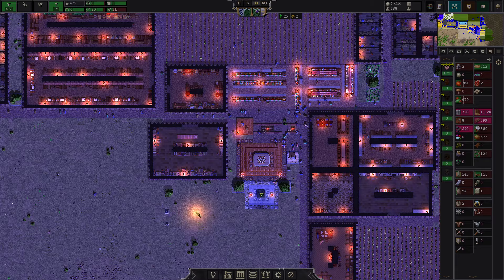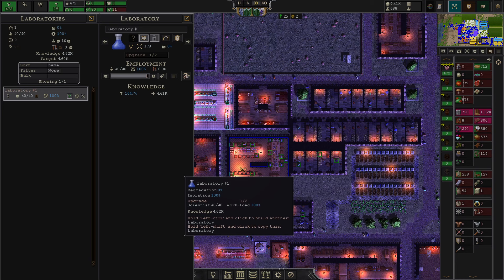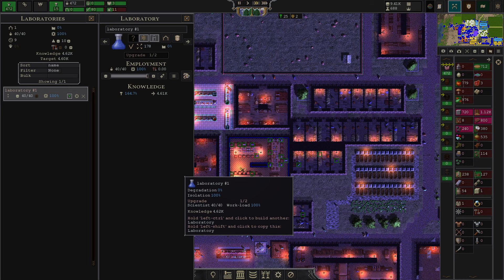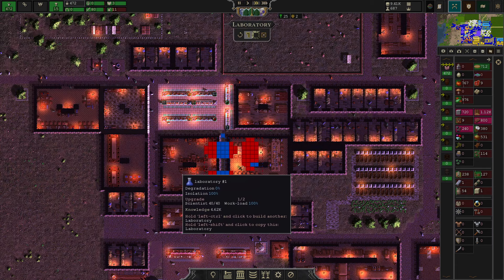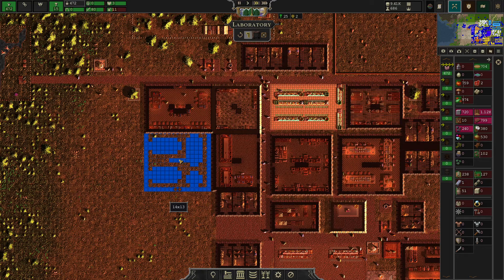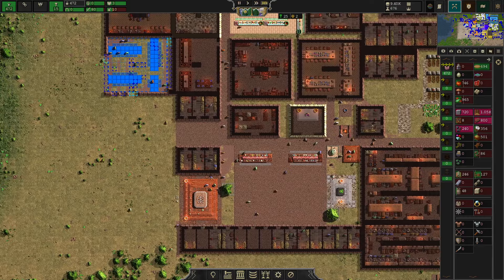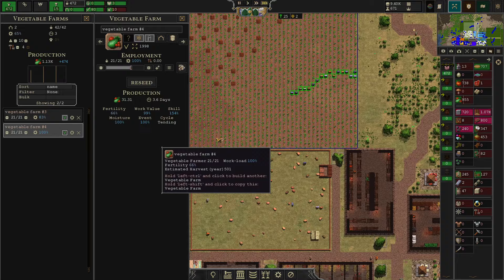For our city to thrive we need one thing most badly right now, and that is another laboratory. Currently we are sitting on 40 researchers working, and this is not getting us enough. We are going to put another lab over at this corner here. We need more research points — whatever we want to do, we need research points for that. Currently we are quite limited with that.